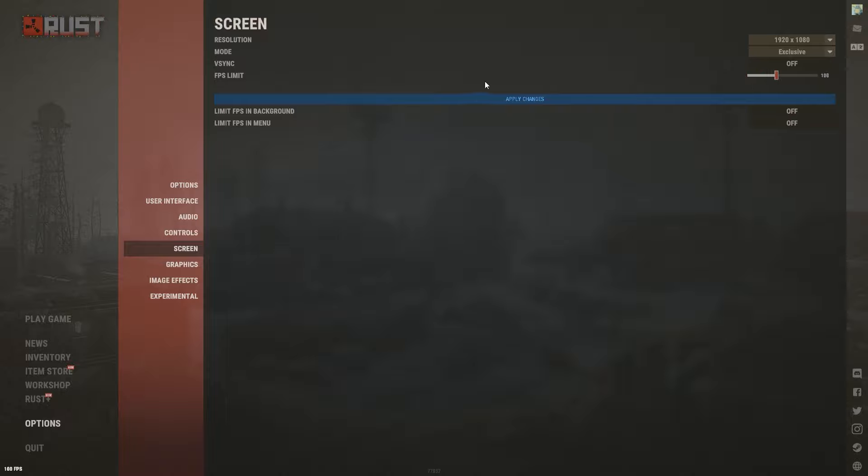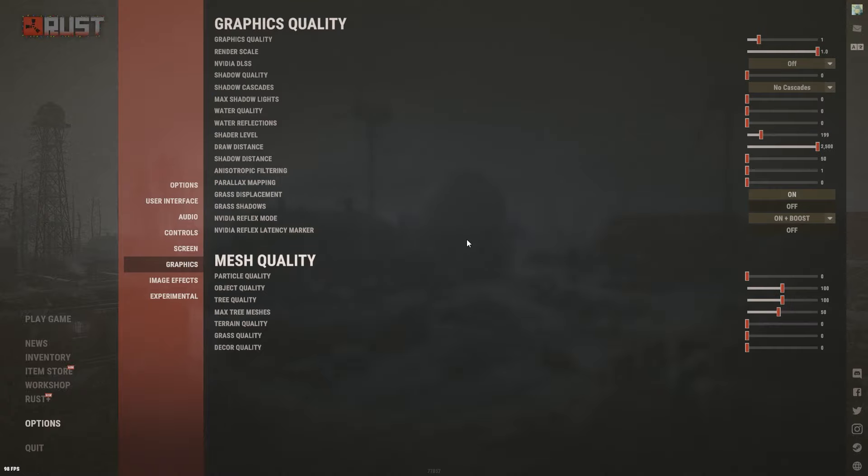Limit FPS in Background: I don't recommend this because if you quickly pop into the menu to change audio and jump right back in, your FPS will dip and then have to recover, messing with your game. If you have a bad PC though, consider enabling it. Same applies to Limit FPS in Menu — experiment with those based on your system.